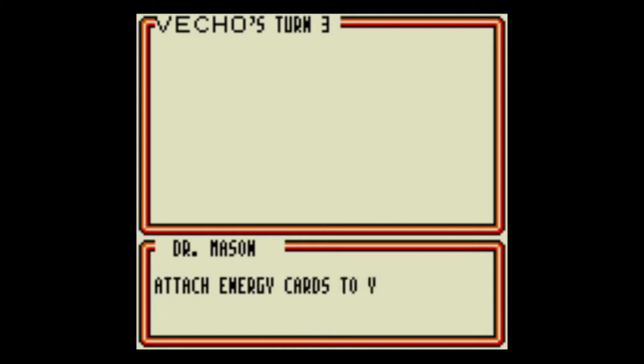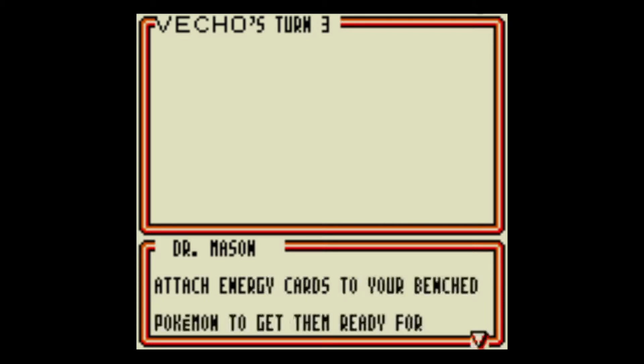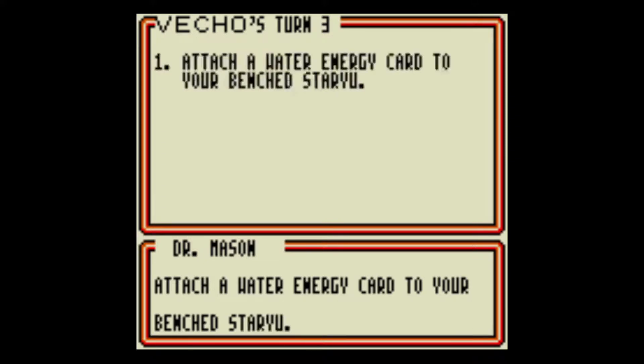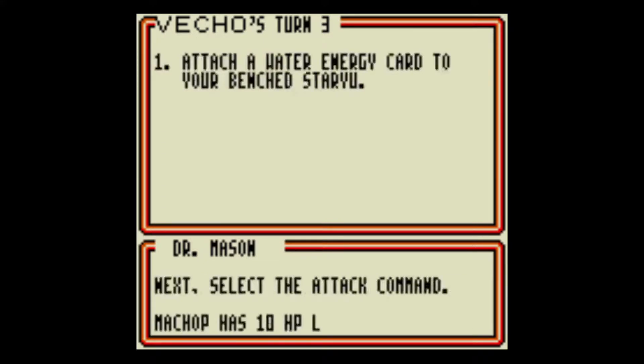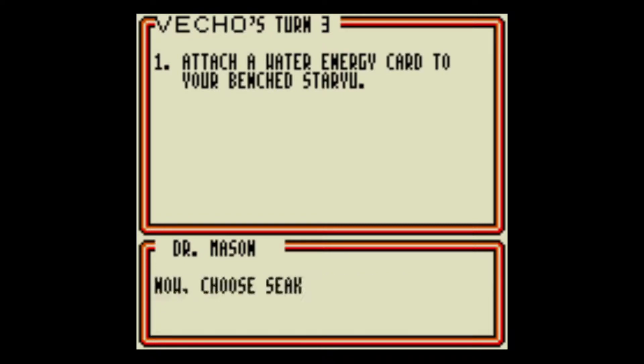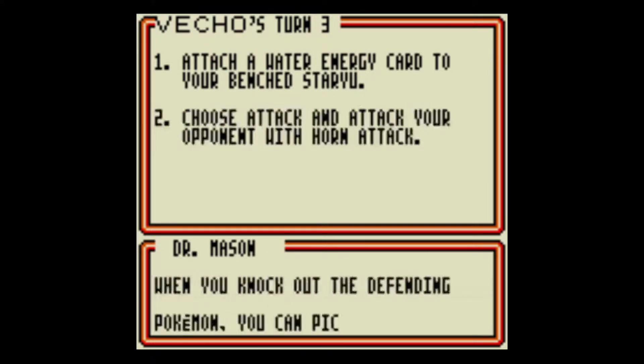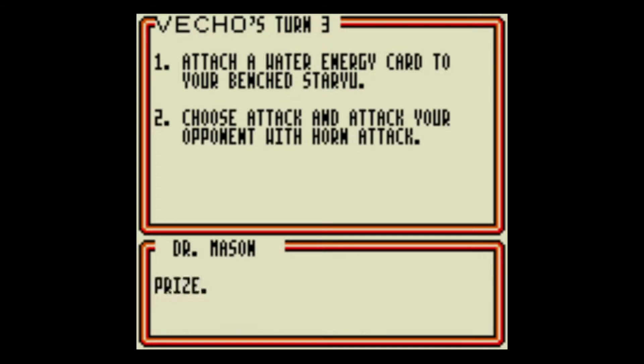So you can get enough energy — just had to skip through too. Attaching energy cards to your bench Pokemon can get them ready for battle. Attach a water energy card to your bench Staryu. Ever since finding all the Pokemon mods they have for Minecraft and all that, I always wanted a game that was open world where you can catch Pokemon and battle. And now it's finally here.